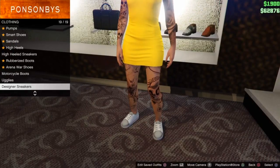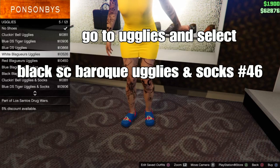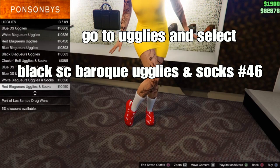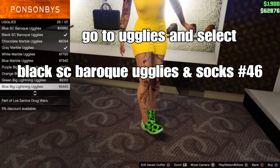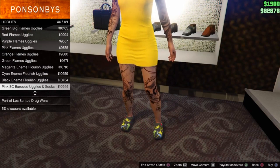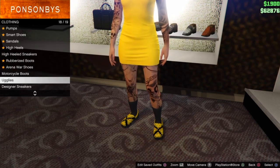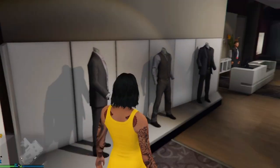Go down to uglies and select the black SC parkour uglies — it'll be this black and yellow, with the black socks, kind of cool, number 46. So we'll make it like a black and yellow outfit, that's kind of cool. Select those.